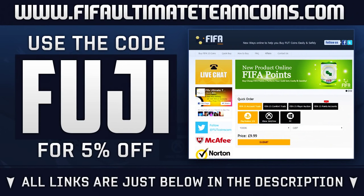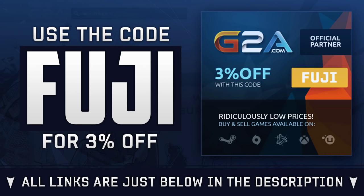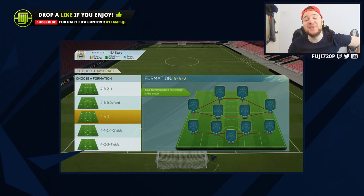Before I get into explaining that, if you are needing some Ultimate Team coins, FIFA Ultimate Team Coins is your place - links down below in the description, go use my code fuji5 off. And if you need game codes or anything game related, check out G2A, links also down there in the description.